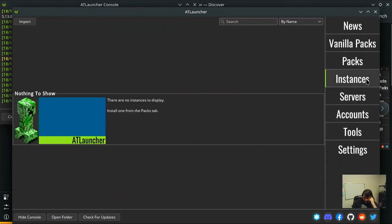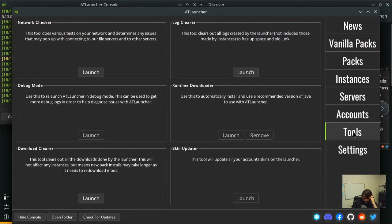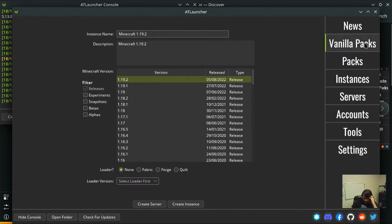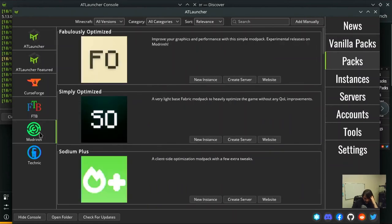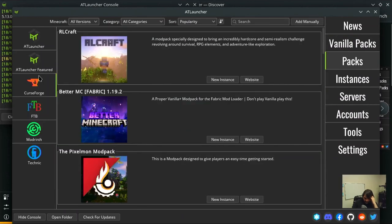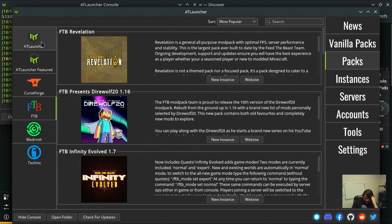So similar setup - we have Instances, Servers, Accounts. Here's where we add an account. Tools, network checker, debug, download, clear, runtime. Looking at the mod sources - we have Modrinth and CurseForge. A little bit more than PolyMC, which is good. They've got their own launchers as well.